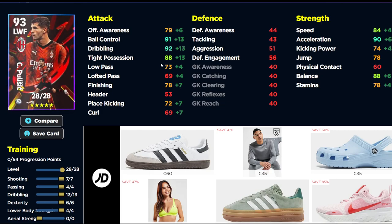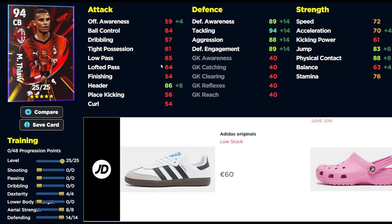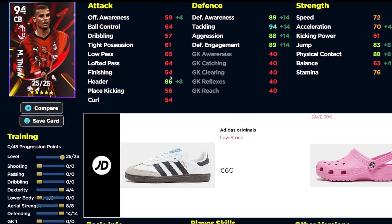Pulisic is actually very surprising — his stats are insane. Ball control, dribbling, and tight possession are going to be boosted by a 13-stat upgrade into that zone. They'll all be in the 90 zone. He's also going to have 80 finishing and speed and acceleration around the 90 mark with insane balance. He's a brilliant left winger — arguably better than Leão as a left winger if you're looking for pure dribble-centric play and not pace and power.